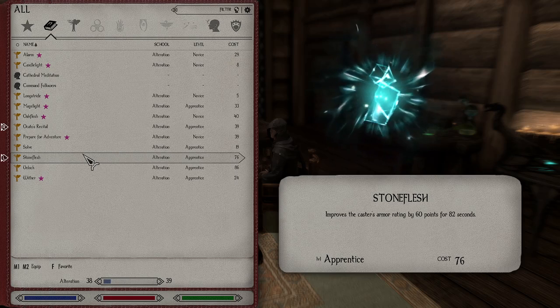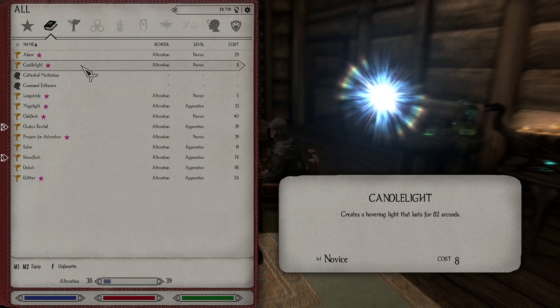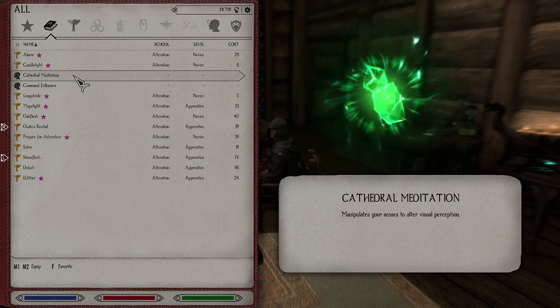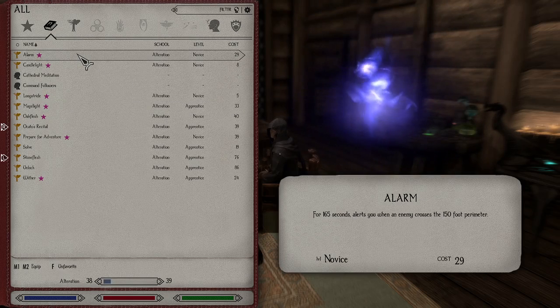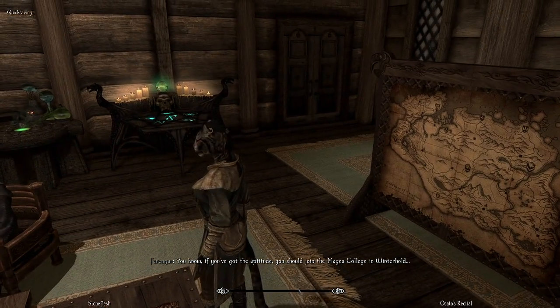Now let's have Akato's Recital cast Stone Flesh. What do you think — Stone Flesh, Candlelight, and Alarm? Although Alarm's kind of pointless when you're already in combat, but it'll help level up our Alteration. Let's just see how much it does — maybe it'll be too much and we'll have to remove things.